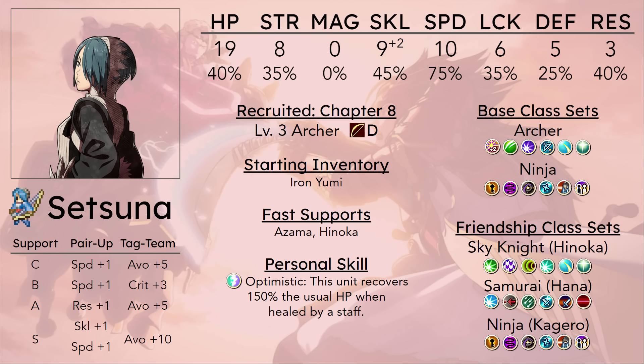What you're probably going to end up doing with her is having a bunch of your units fighting these enemies, and then there are one or two left over. Life and Death Setsuna can probably clean up the job before the enemy phase, and then there will be no enemies left. So she synergizes well with other units, but by herself doesn't really work out too well.